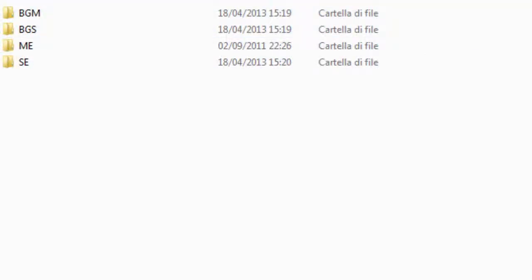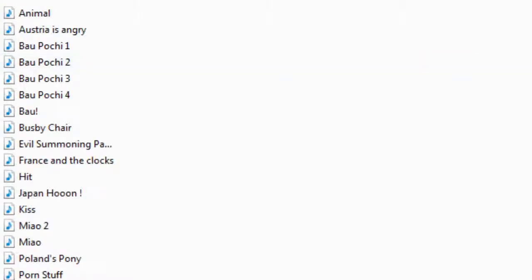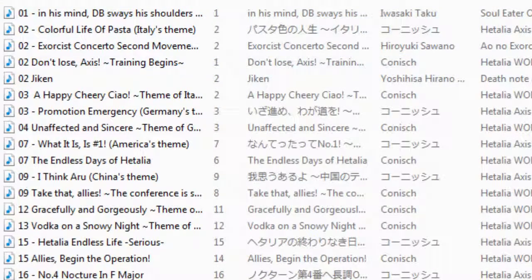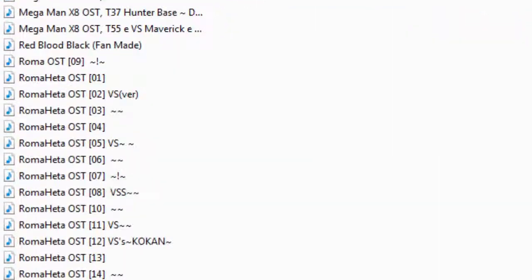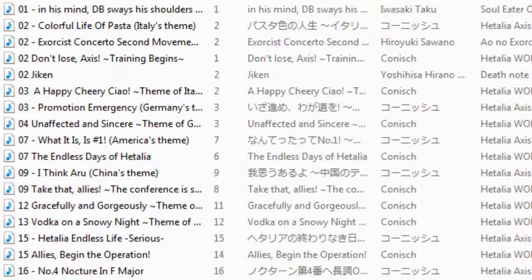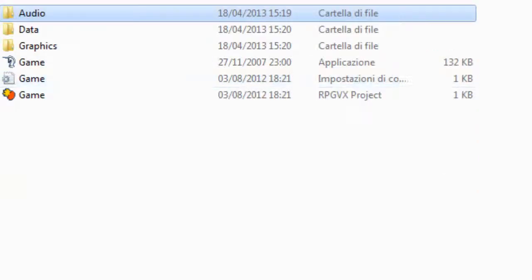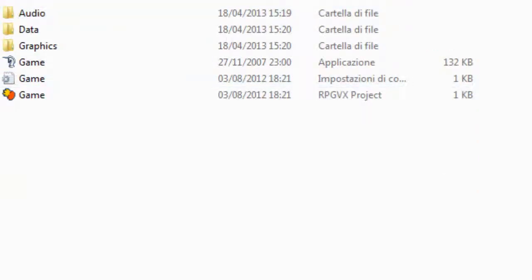You only had to have 4 folders in the audio one: the sound effects, the ME, the background sounds, and the BGM — the music. You have to put just the files in there. After that you can easily delete the archives. You don't need them anymore.